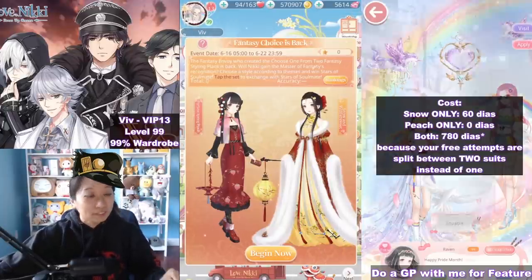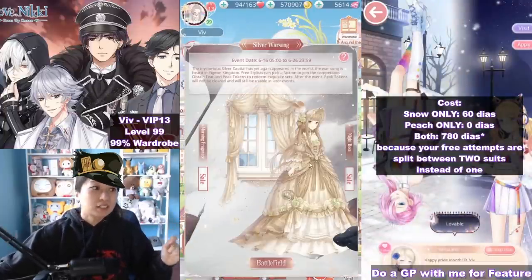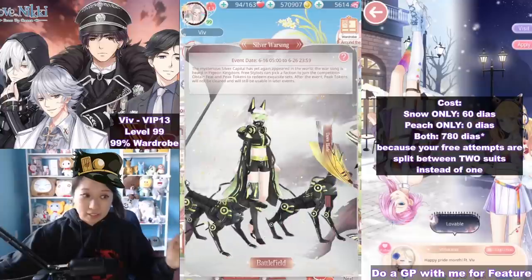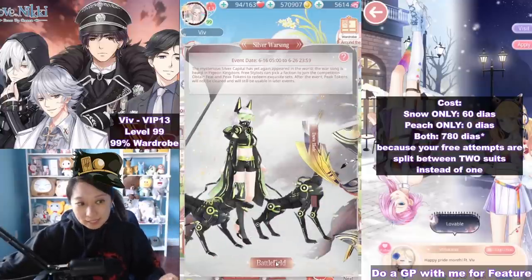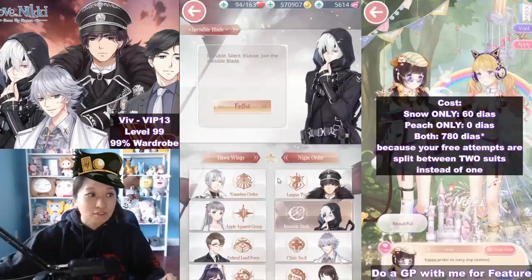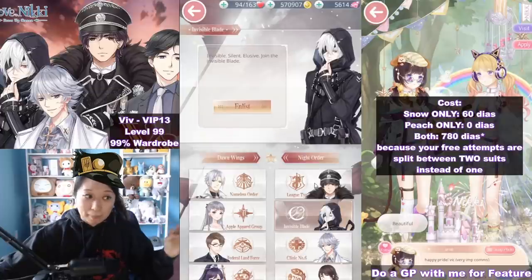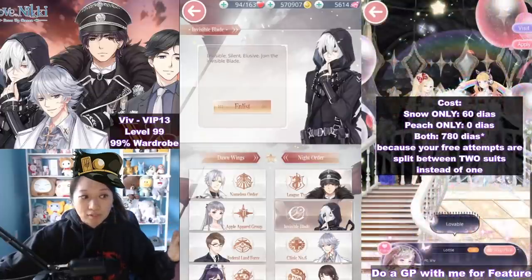This is such an old event. Aside from this, we also have a double event running — we have Dawn Front. For Dawn Front, when enlisting time comes, you want to click on the battlefield button, go to my faction. Enlisting time is tomorrow, so be sure to come back and select one of the hot boys from Night Order.